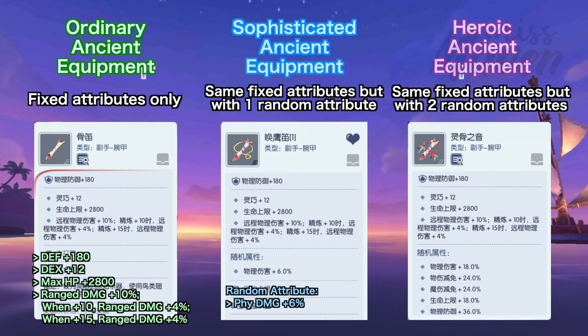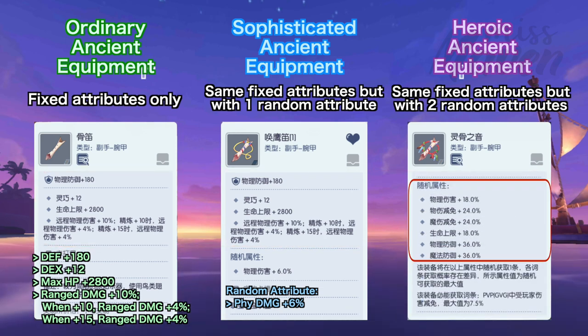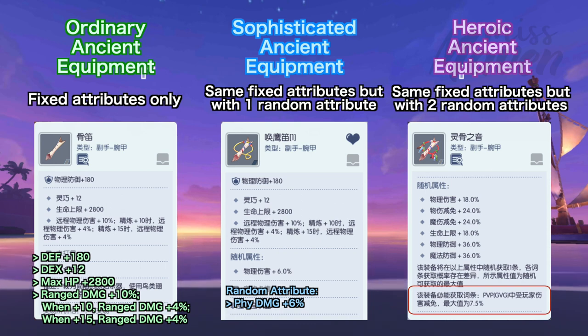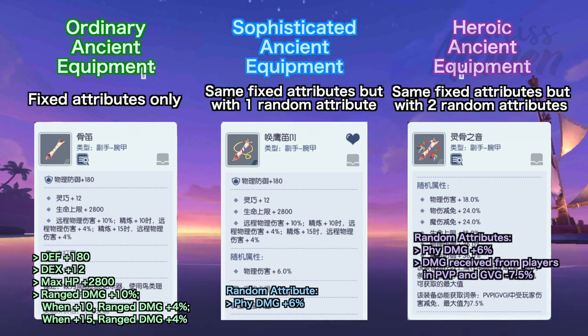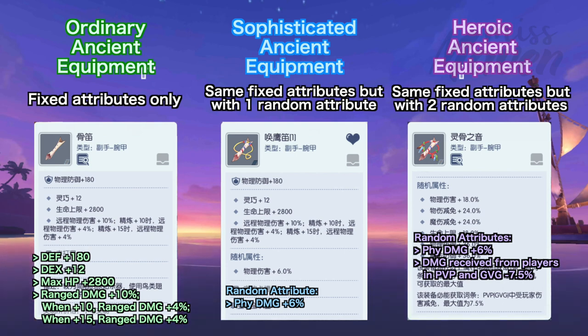Third and last is the purple heroic ancient equipment, which has the same fixed attributes as the green and blue ancient equipment but has two additional lines of random attributes. The first line random attribute is the same as those generated in blue quality ancient equipment, while the second line will always be reduction in damage received from players in PvP and GvG with a random value of 2.5%, 5%, or 7.5%. Thus the purple ancient equipment is more PvP oriented.